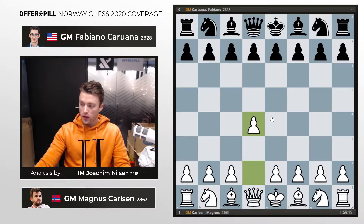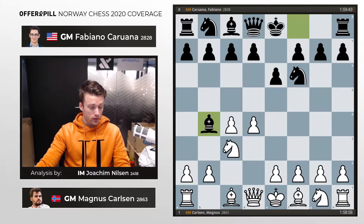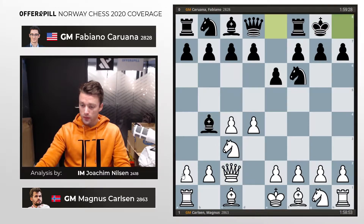We start off with a Nimzo-Indian opening. The players of course have very flexible opening repertoires and can play pretty much anything. Fabiano chose the Nimzo in this game and Magnus responds with Qc2. Now castles, a3 — this is a very normal move. You could go Nf3 or e3. Lots of opportunities here for white to play it safe or more theoretical, as Magnus does in this game.